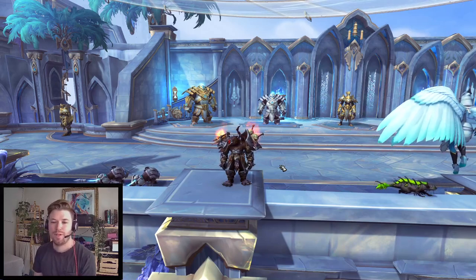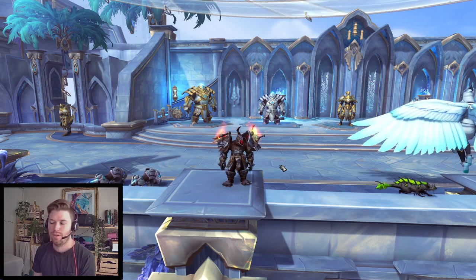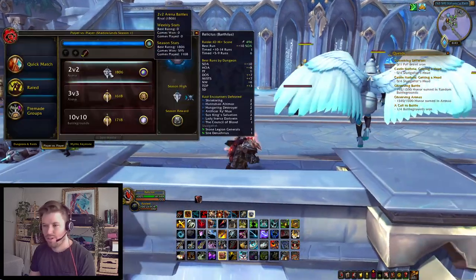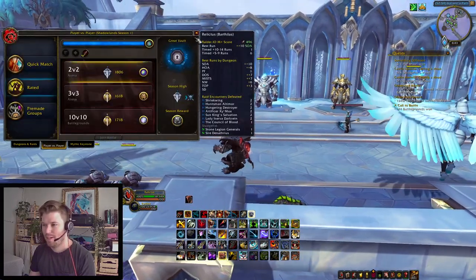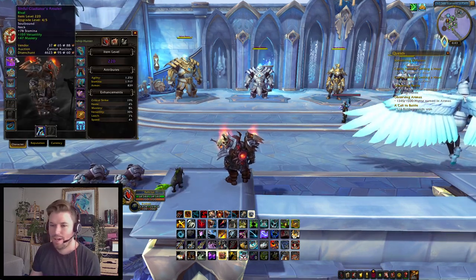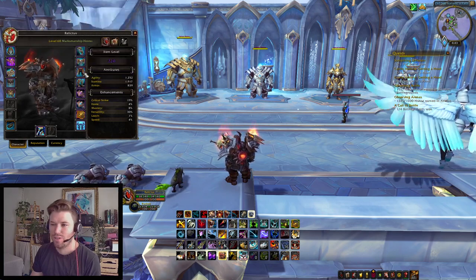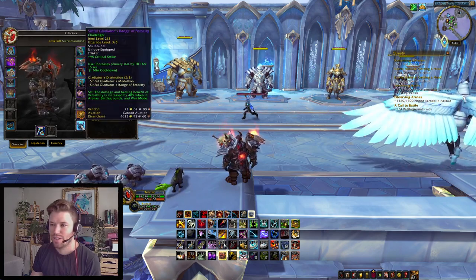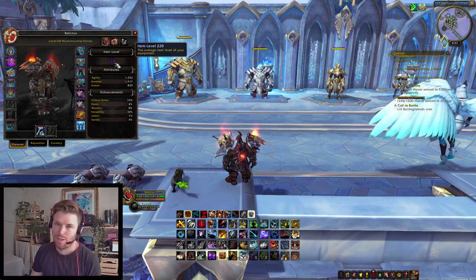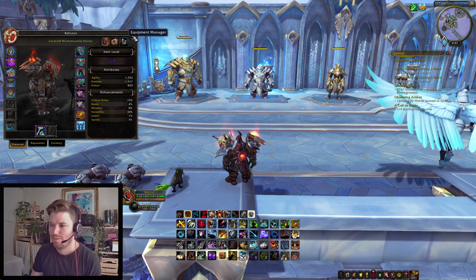Hey guys, Thermal here. Today I'm going to be talking about how to get from 1400 to 1800 rating in 2v2. First I'll just show that yes, I am an 1800 player. I got that last week with my 2v2 partner who's a holy priest, and we're currently in the process of changing all our gear from 213 to 220. I just have the trinkets left to upgrade and then I'll be 221 item level, which is what you sit at once you're full rival gear plus the 235 legendary.